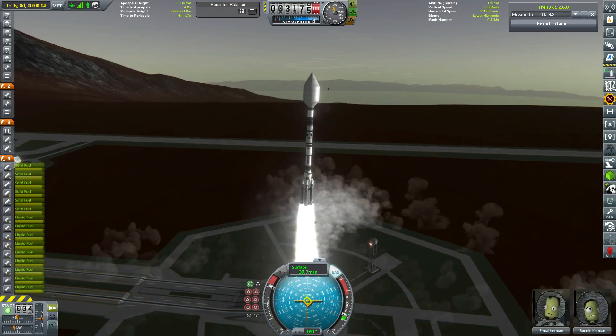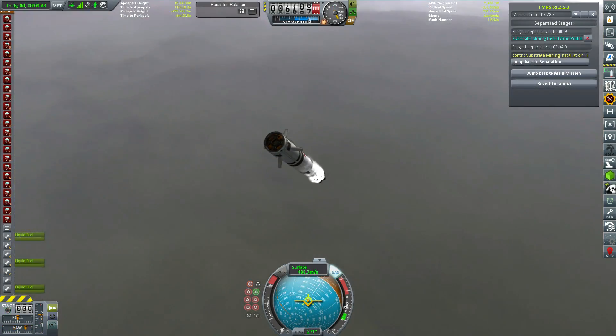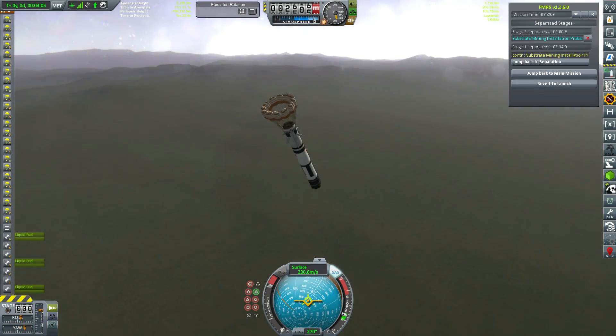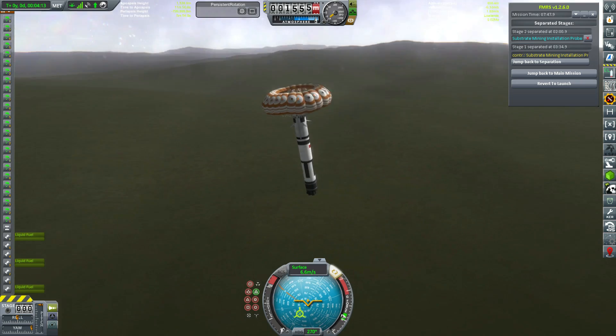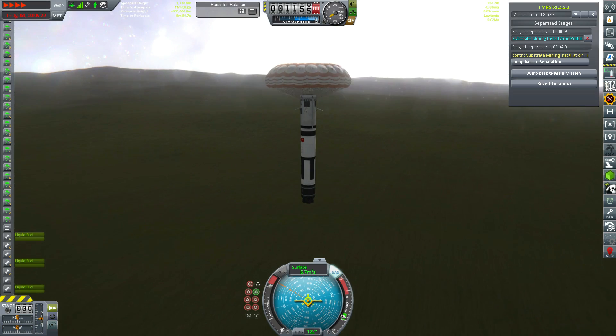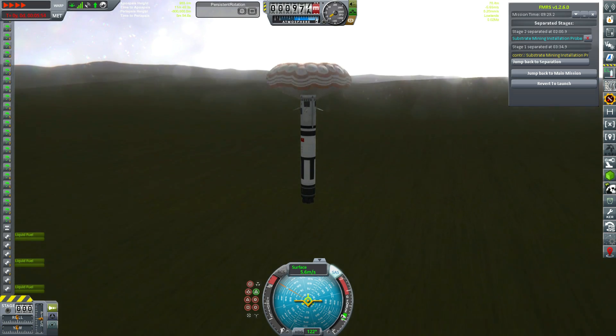We've finally landed and we've been extracting our metallic ore, which is now going into the planetary stockpile. So we're going to start skipping through these launches really rather quickly. This next one is our substrate mining installation. As I said, we're going to skip through all of these now.